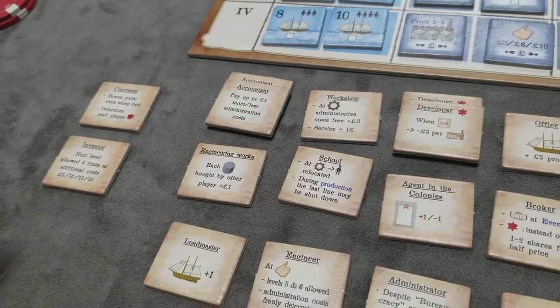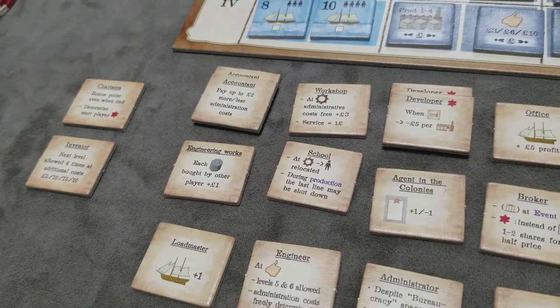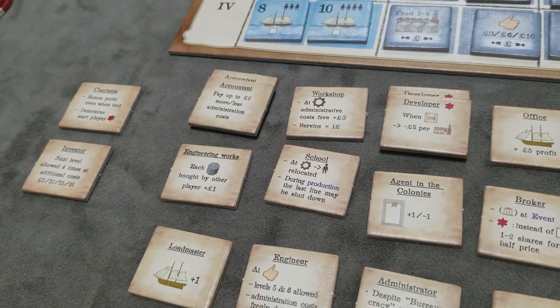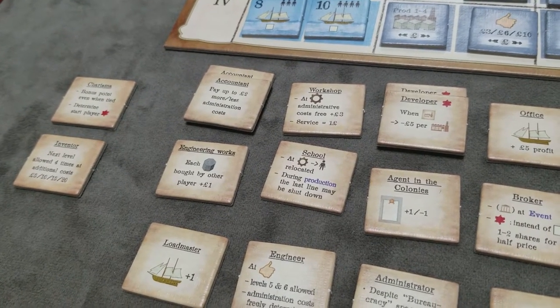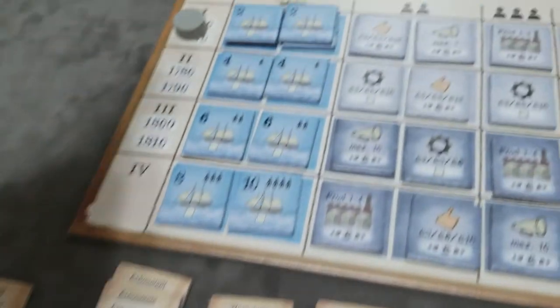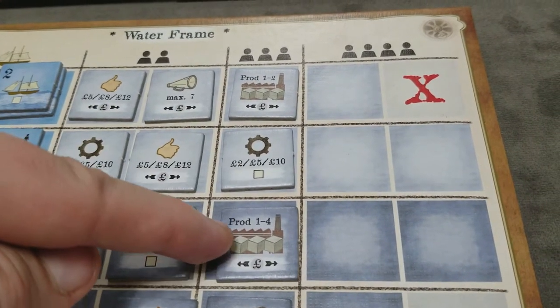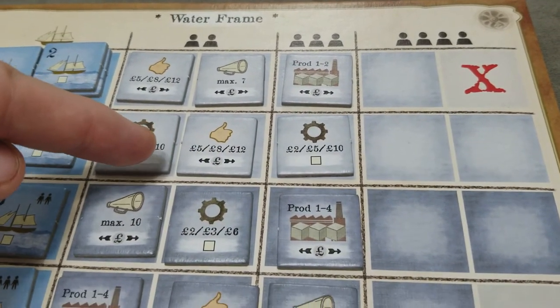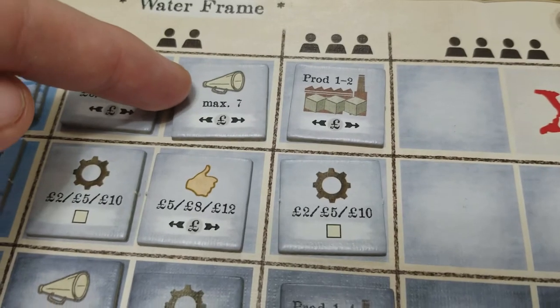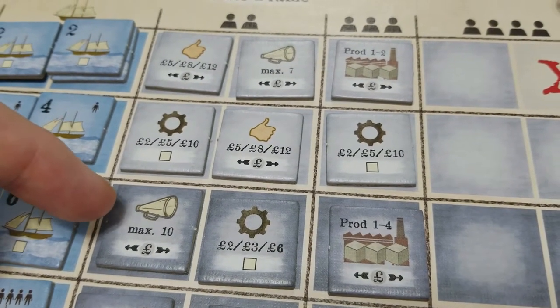The third type of special marker are the development tiles. Each player can only ever have a maximum of four at any one time, and you can never have duplicates or identical development tiles. The light blue and dark blue are considered different because most of the time they have different values — you can see a maximum of seven, a maximum of ten, and administrative costs, which we'll cover later.